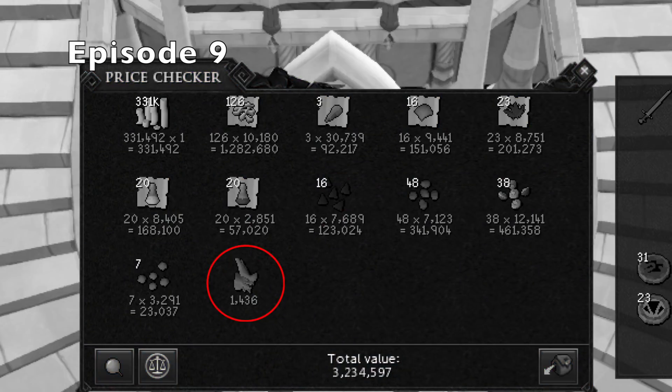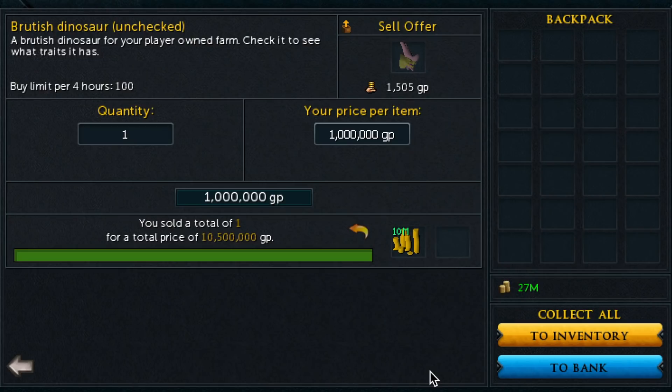If you guys can remember from episode 9, we obtained a Brutish Dinosaur Egg from our task. I received a few comments on the last video saying I should sell it, so I did. It was listed at 1.5k, so I figured I'd sell it for 1 mil, and it sold for 10.5 mil — much more than I was expecting. I'm really glad I ended up selling it, and that is going to be added to the loot for this video.